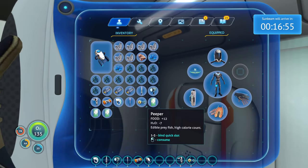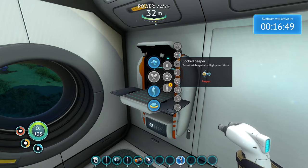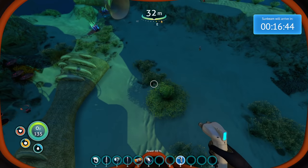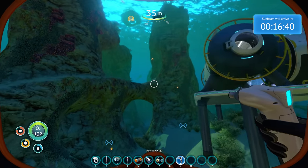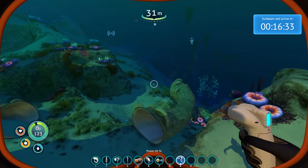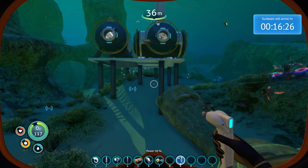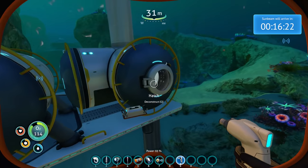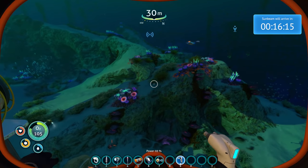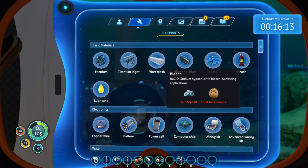Already? That was fast. I'll eat too while I'm here. That's why I want to build an aquarium — I want to store a bunch of food so that when I want to eat, I'll just get it. I don't have to go looking around. Might as well get started on the aquarium before we even build it. I need bladder fish though. Or I can try making disinfected water. Disinfected water is good for traveling. Salt deposit and coral tube sample.